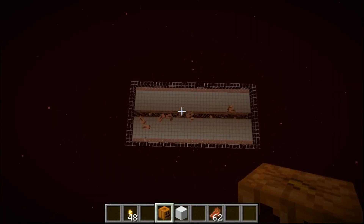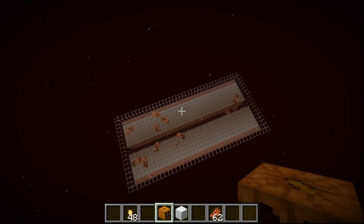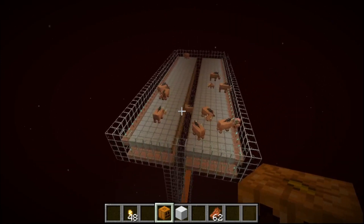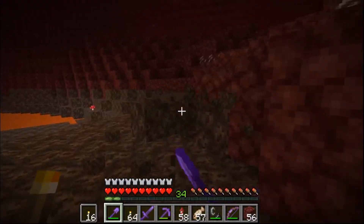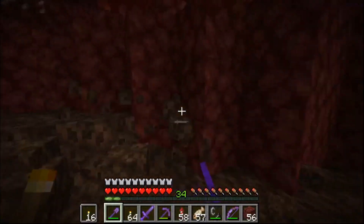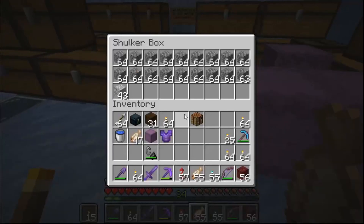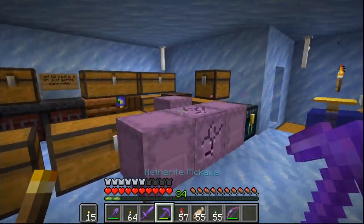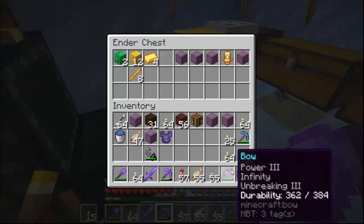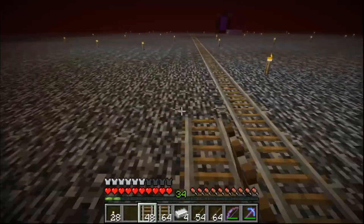Now we just need to get a whole bunch of soul sand for the soul fire torches. You might be wondering what design I'm going for — I am going for this design for the farm. The reason why is it works pretty efficiently; it's my design, and if you want to see it I have a tutorial on how to make it. That should be good enough — it's a little bunch of ladders and all that nonsense. So let's just mine a lot down, toss it in and go. I think it's montage time for building this monstrosity of a cooked pork farm.